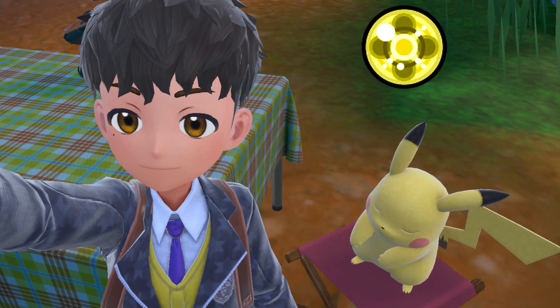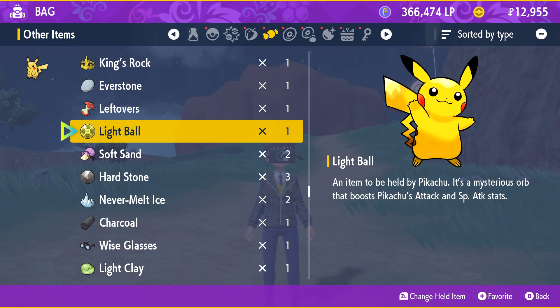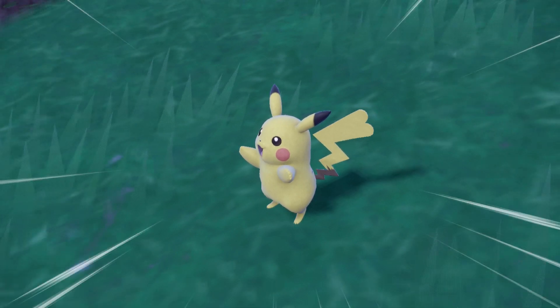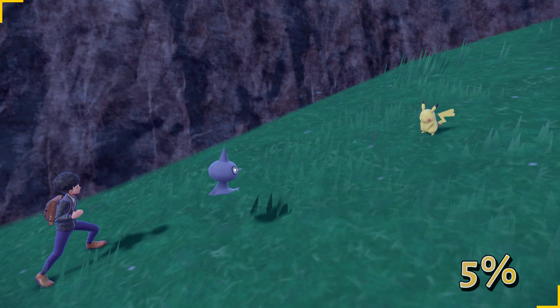Here's how you can get a Light Ball in Pokemon Scarlet and Violet, an item that doubles Pikachu's Attack and Special Attack stats. The Light Ball can be found as a held item from a wild Pikachu, with a 5% chance of it carrying the item.